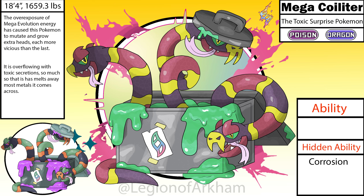Mega Coilitter, the toxic surprise Pokemon. This is another Pokemon I had a plan for going into this project — I knew I wanted to go full dumpster Hydra. For the most part, I had no real issues with this design. The only major change was having the toxic waste overflow from the dumpster and to replace the Mega Evolution symbol with graffiti on a poster taped to the dumpster. I changed the shade of green across the design to feel more toxic and less dirty. I made it a poison dragon type to make it feel more unique and I just thought that was a fun type combination. I think I will be hard pressed to design a Mega better than this one, but only time will tell.